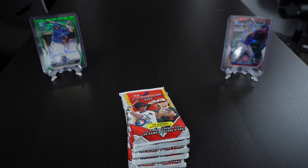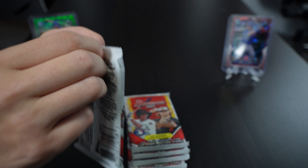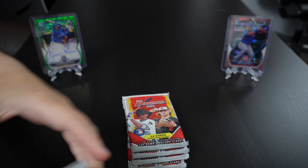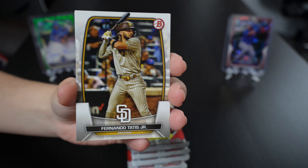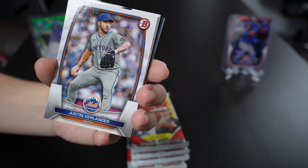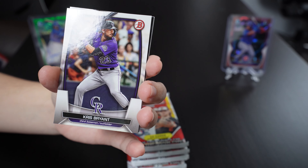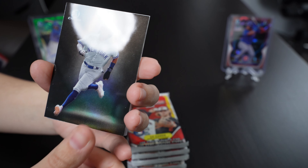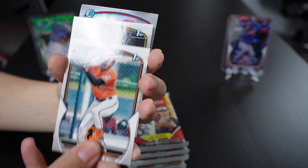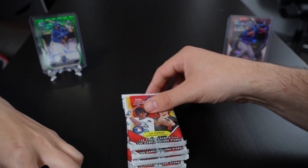There we go — I'll do the honors on the first pack. Let's see what we get. Starting with base, we'll move through quickly: Mike Trout, Nelson Velasquez, Chris Bryant. That's a nice intro insert — chrome. And then the back two chromes, very nice. That's the first pack.